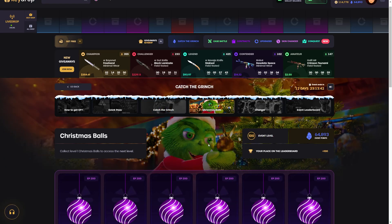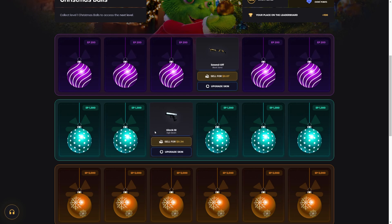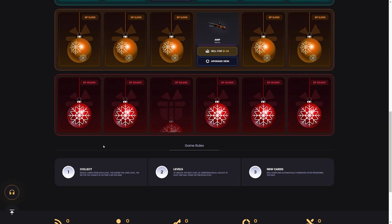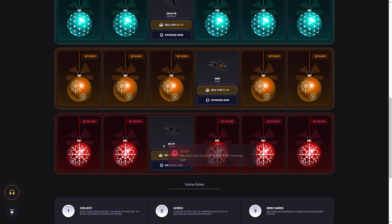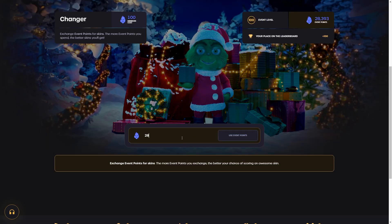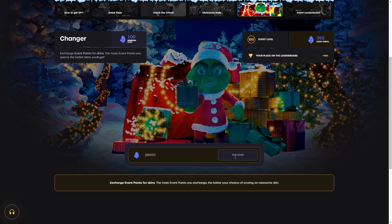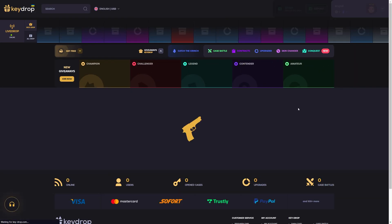Christmas balls — it's a scratch game. 30 cents, 5,000 XP. One dollar, 30,000 XP. Let's do another 30,000 one. I don't have enough because I only have 28,000 left. So I'll put out 28,000 points, click 'use event points,' and see what skin they give me. Eight dollars — a P90!